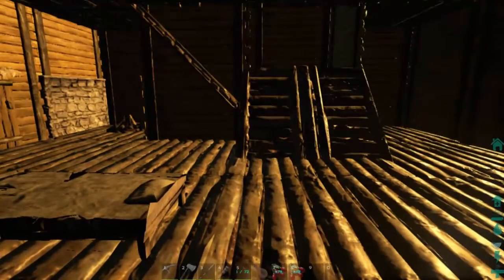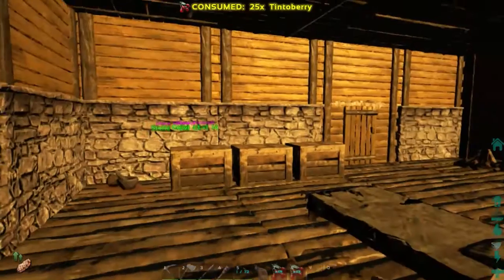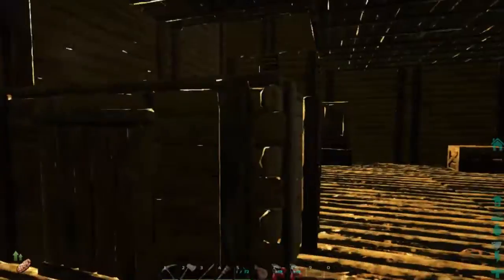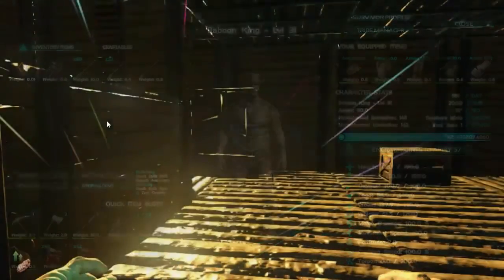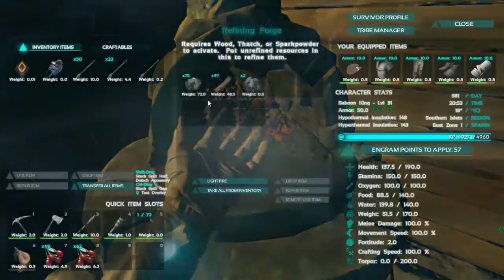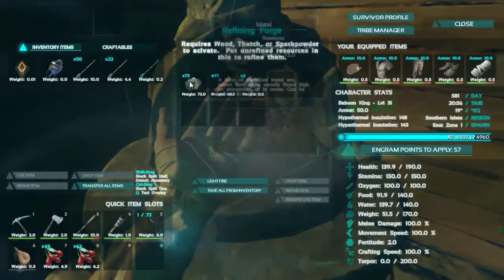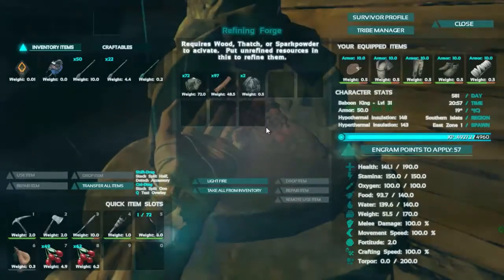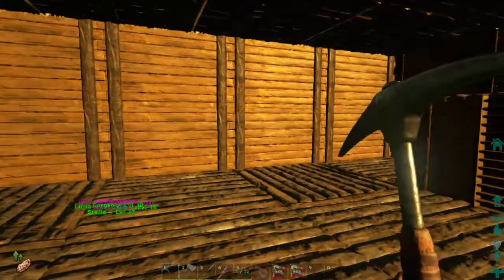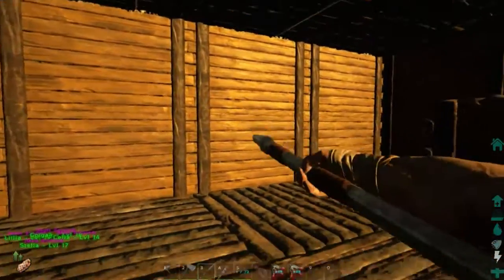My character was extremely hungry when I woke up. I died twice and got these cool dino shades — put them on some of the saddles. I've been doing a bit of mining, got 72 metals there. It takes two metals to make one metal ingot, so I crafted a metal pickaxe, a metal hatchet, and a metal spear — this thing is OP.